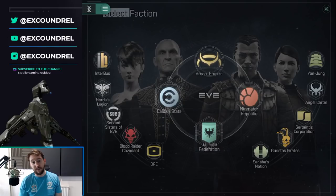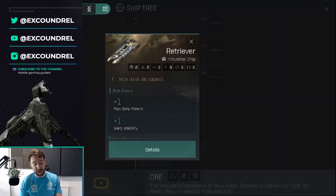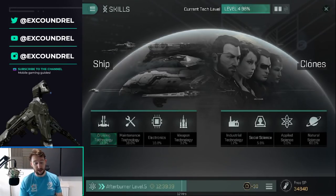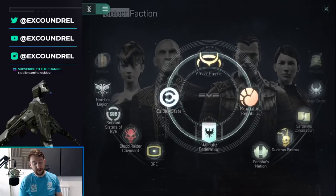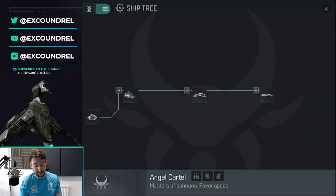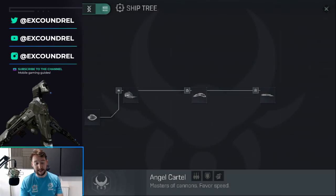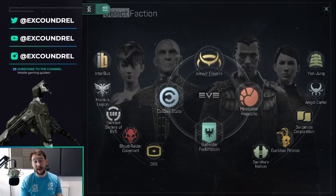Let's talk about the ship tree. There are four main factions: Amarr, Caldari, Minmatar, and Gallente. If you're a miner, you might look towards ORE, which has the Venture and eventually things like the Retriever. The ship trees around the outside are usually ships that require blueprints to find. For instance, the Angel Cartel's Dramiel — you have to find the blueprint, and once found, someone can produce and sell them for a lot of money. But as a newer player, you likely won't find these on the market for quite some time.